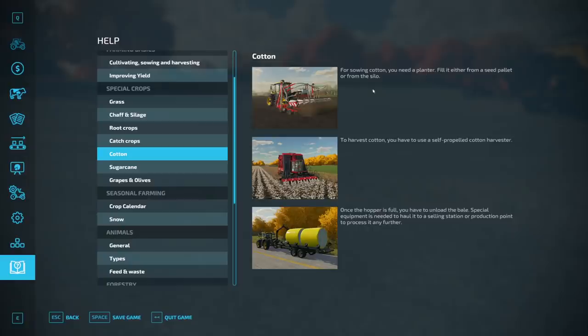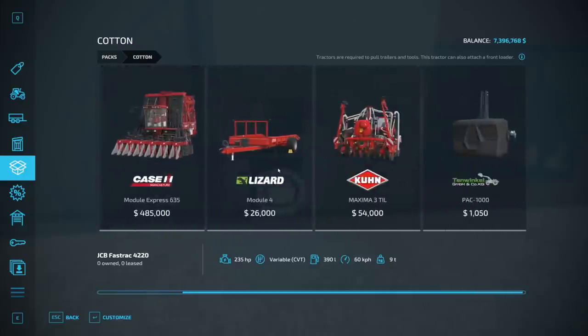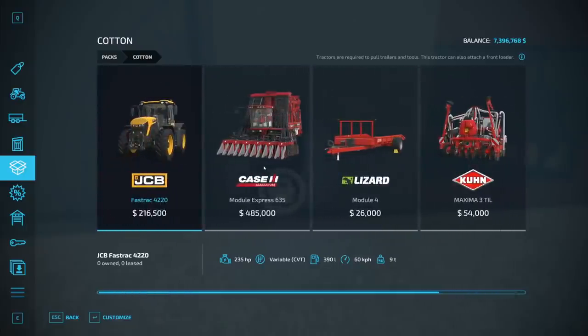We need to purchase the machinery — a planter which we can fill from either a seed pallet or a silo, a specialized cotton harvester, and then special equipment to sell it to a selling station or a production point. I'm gonna try and make clothing with it — we need wool for that as well, so it won't be happening today. When we get into animal husbandry we'll probably try that.